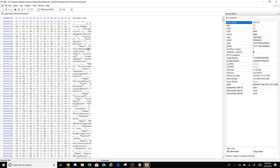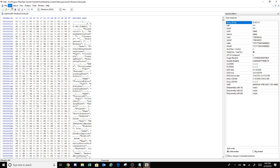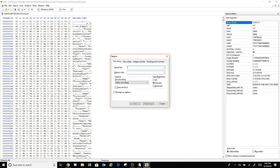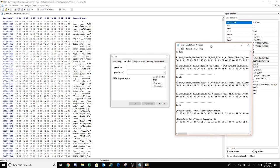Once you get here you're gonna press Control R — search and replace. You're gonna want to go to hex values, search for, and then you're gonna put the value in. Press replace all. Then you're gonna pull back up the notepad with the female skull trooper.